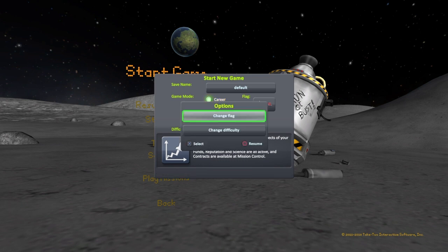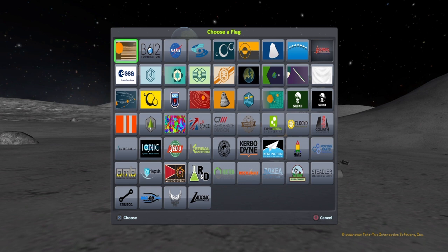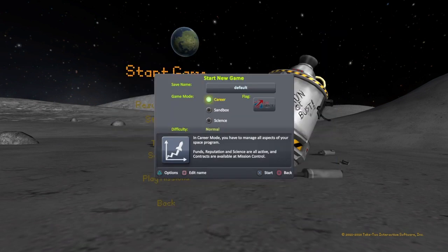You can also change your name or your flag. I always like to go for the UK space flag — obviously I'm British, so that's just what I like, but you can go for what you like. I'm going to leave the name as default and press Start.